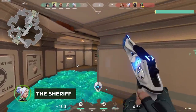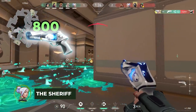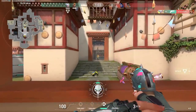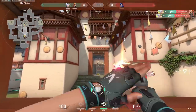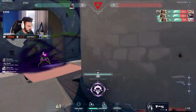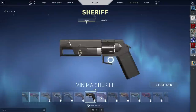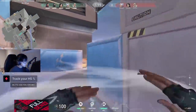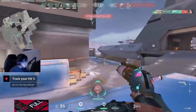Lastly, Tenz's favorite pistol, the Sheriff, comes in at 800 credits, which leaves no money for abilities or armor. An advantage of the Sheriff on pistol rounds is that it only takes two body shots to kill an enemy with no armor, which lets duelists such as Jett and Reyna take quick fights and disengage before they can be traded. If you're confident in your aim and like to play aggressive, then the Sheriff is perfect for you.